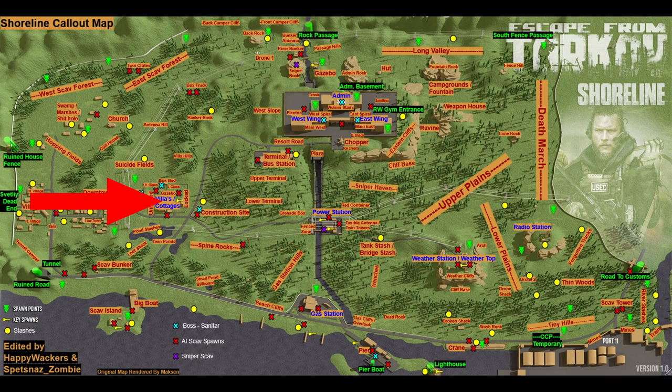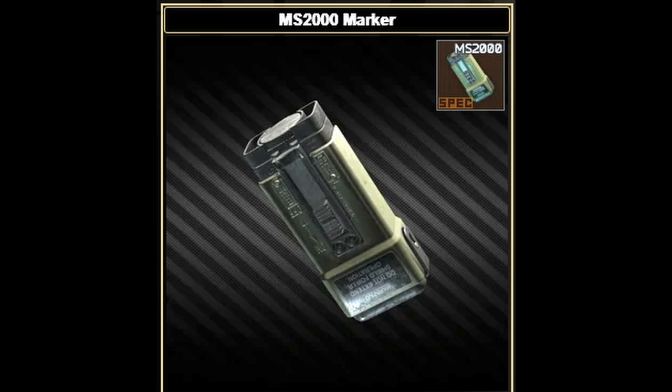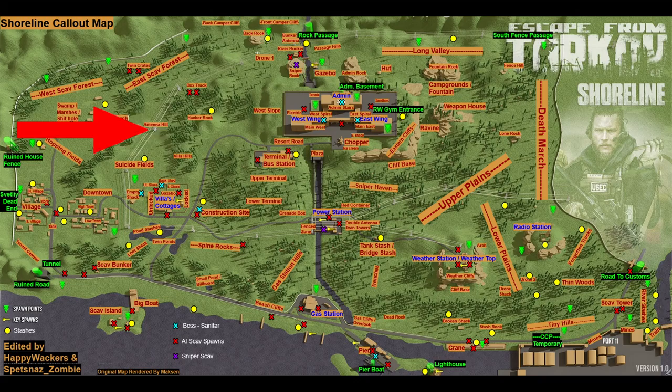Here are the three trading post locations on Shoreline for the task Anesthesia. For this task you're going to need three MS 2000 markers, which are sold from Prapor. Stay tuned for more details.